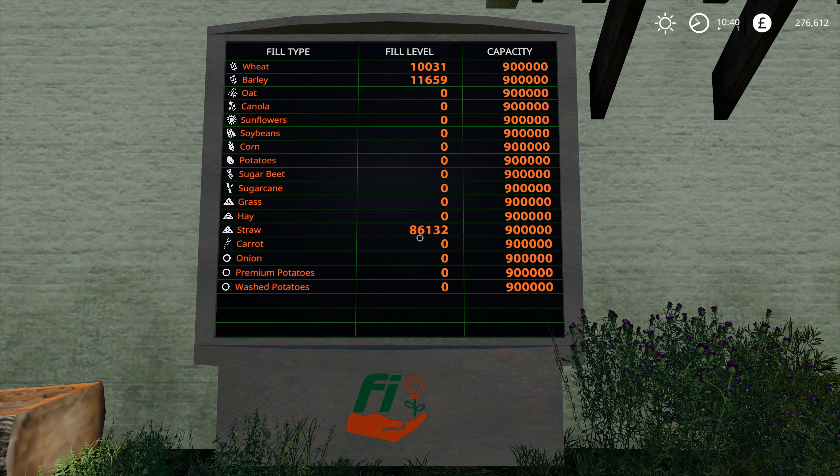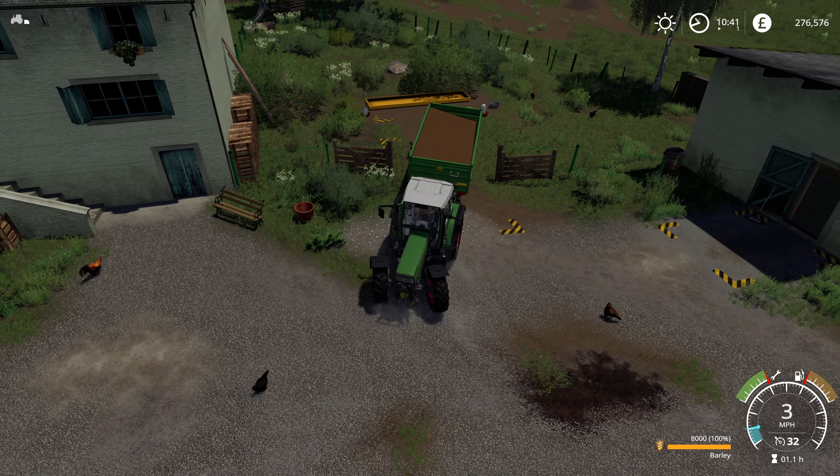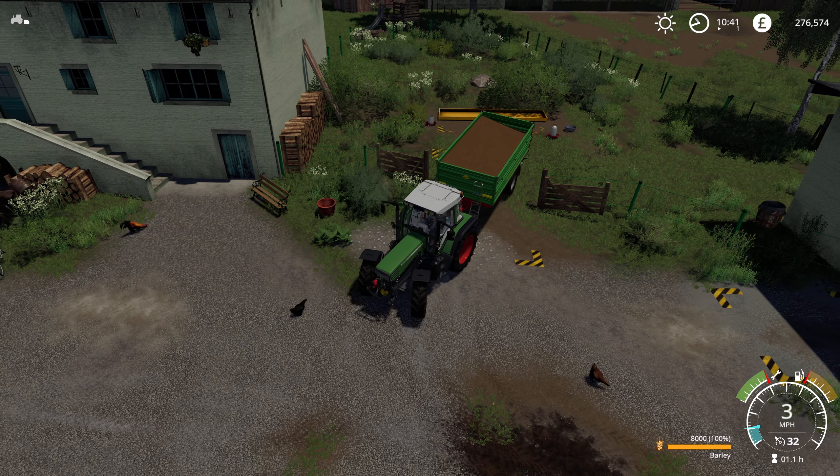I'm actually going to take barley - let me just have a quick look at the sale prices for wheat and barley. Currently wheat is the best for selling but it's pretty close. So I'm actually going to take barley - just need to get underneath here and fill the trailer up. We won't need all of it, I just can't remember what the capacity is for the chickens. I did pick up the fuel bowser and parked it here so it's all full and I can fill up my vehicles from there.